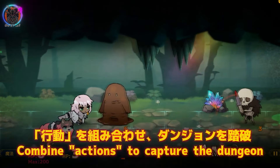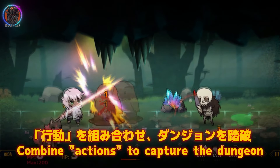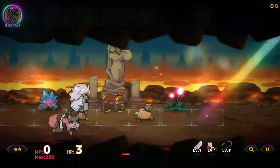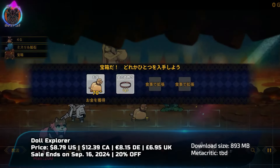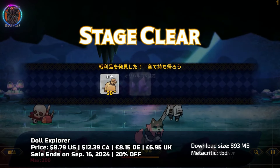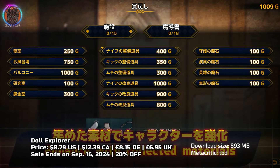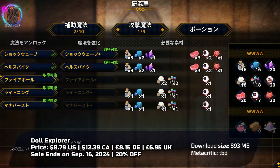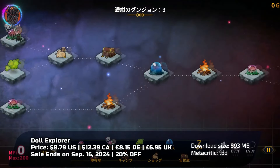Doll Explorer unfolds like a tale from a forgotten book. Every choice and consequence ripple through a labyrinthine narrative. The synergy between Tia, Doll and Lilith breathes life into this dark, treacherous world. The strategic interplay of actions and the delicate balance of risk and reward draw you deeper into its lore, compelling a thoughtful approach to every challenge.